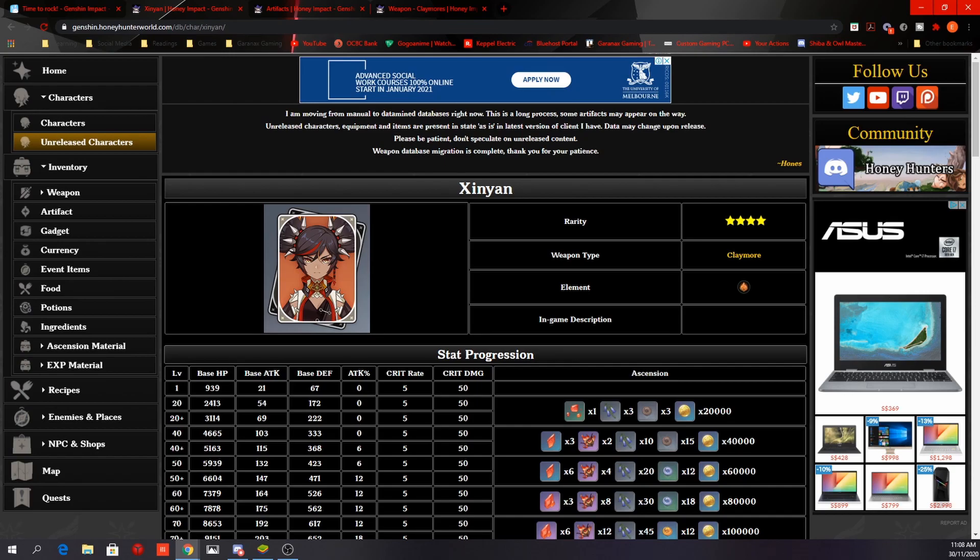For team compositions as main DPS: Bennett is a fantastic option as healer, attack booster, and Pyro resonance provider giving 25% attack. Use the remaining 2 slots for elemental reactions — for example, a Cryo and Electro for Superconduct to decrease enemies' physical resistance and deal more damage. Alternatively, use other elements for shield breaking or crowd control. As a support, Xinyan is only great if your main DPS deals physical damage, like Razor — otherwise she's only providing shields, which isn't strong support. Make sure other slots benefit your main DPS rather than Xinyan.